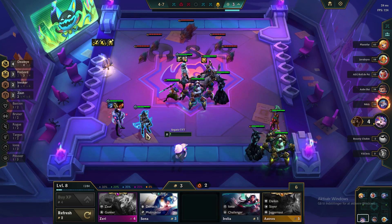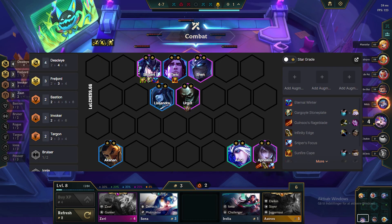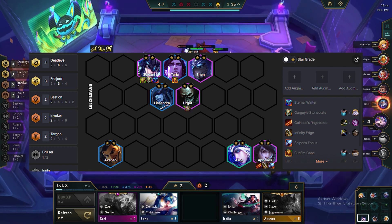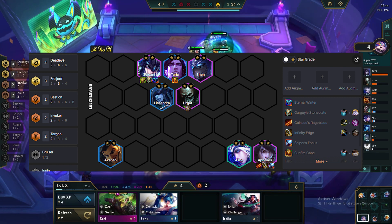Today we're going to look at how to play Aphelios carry with Filiord and Deadeye. The full comp looks like this: we're playing the 4 Deadeye units, adding Dezandra and Cedruani for 3 Filiords and CC, and Taric and Shen for 2 Bastions and 2 Invokers and more frontline.